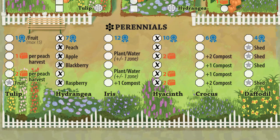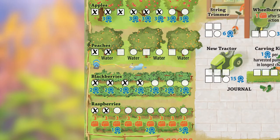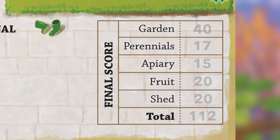You score points for each harvested crop in the garden — any column you completely filled in. For perennials, score points for any columns you reached the top of. For the apiary, add up victory points gained from boxes filled in. For fruit, add up all points earned per row. For the shed, add any points earned from collecting shed items — mark these as you go in the scoring section. The person with the most points wins.